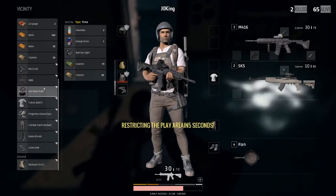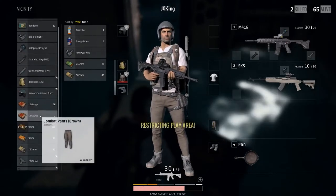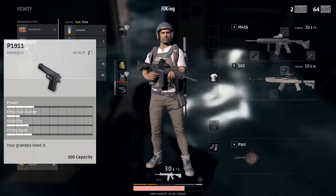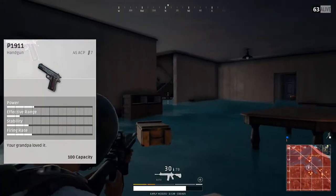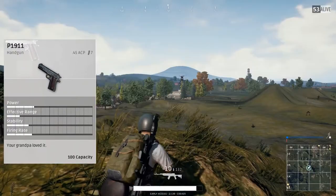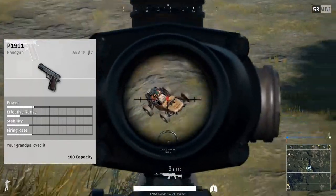The next gun on the list, and the same rarity actually as the P92 — you'll seem to find this gun a lot as well. This is the P1911. This is the only gun in the class of pistols so far that actually takes the .45 rounds and the only one that uses them. The gun actually has a very small magazine of seven rounds. It can be bumped up to 12 with the extended mag, and it shares the same attachments as the P92.